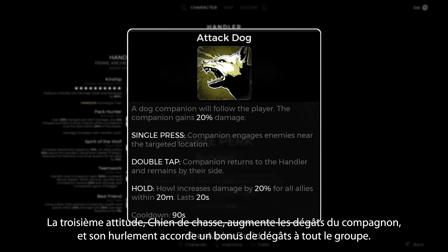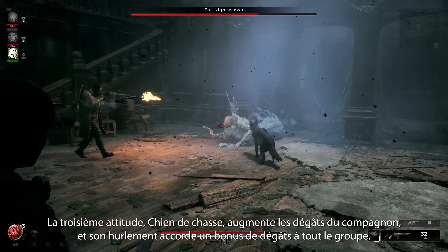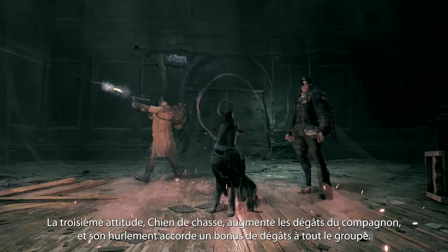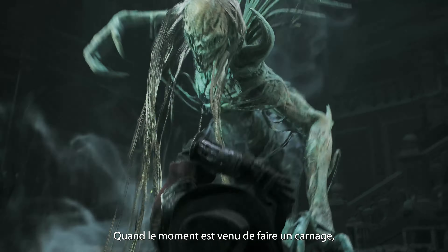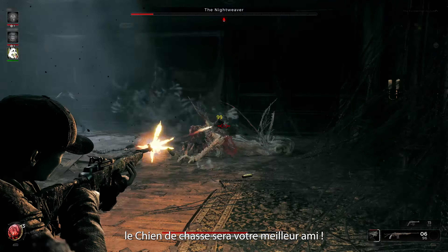Their third behavior, Attack Dog, passively increases the companion's damage. Their Howl grants the entire team a damage buff. When it's time to go all out, Attack Dog is the way.